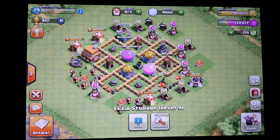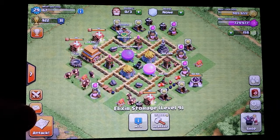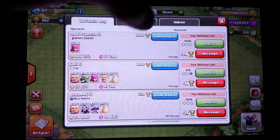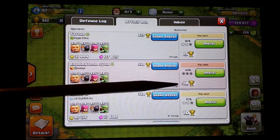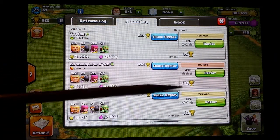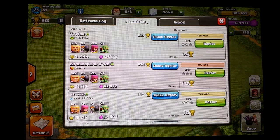As MVP, I'm going to go over Town Hall Level 5 attack strategy one more time before my Town Hall is upgraded. If we go into the attack log here, you're going to see three different attacks. We're going to go over two of them. I lost here, but I didn't mind losing because I ended up getting about 180,000 worth of loot. I'm not really too interested in trophies — they will come with time.